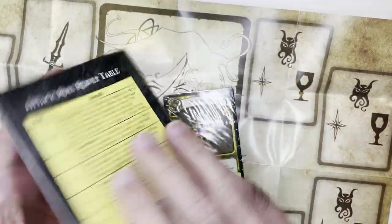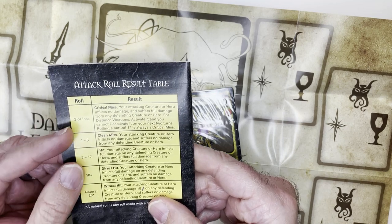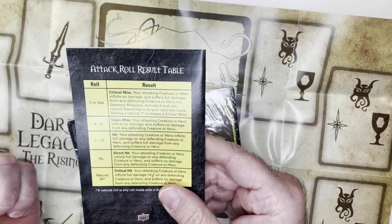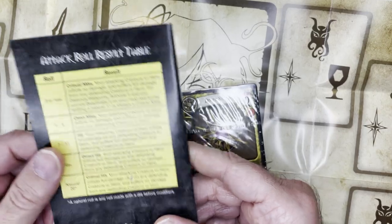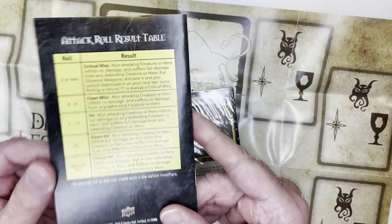There's an attack roll result table: three or less is a critical miss, a clean miss, a hit on seven through seventeen, eighteen plus is a direct hit, and of course a natural 20 is a critical hit giving some extra damage bonuses.